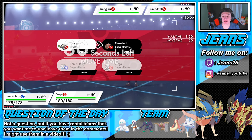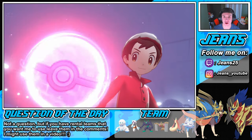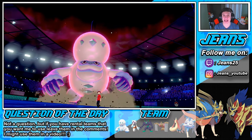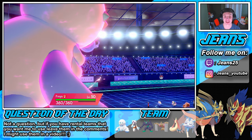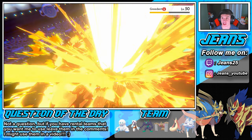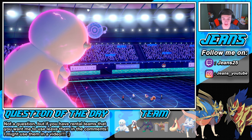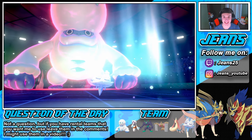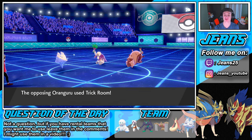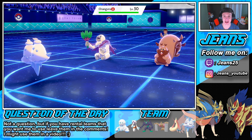Max Knuckle should be super effective on Greedent. We're coming for you hard - I don't want it to Belly Drum and set up. We outspeed and get that Aurora Veil off, which is beautiful. Belly Drum fails! The hail is going to chip them and take off any Focus Sashes. Trick Room goes up from Oranguru but that's fine - Greedent can't Belly Drum anymore. We boost our attack once again and go for Blizzard.